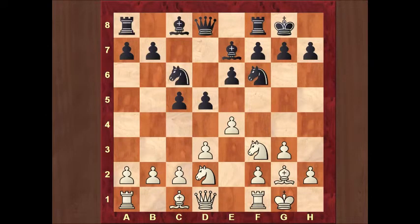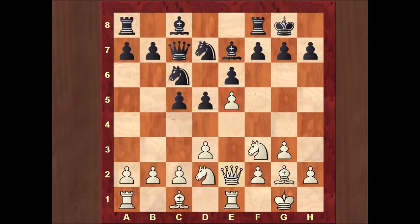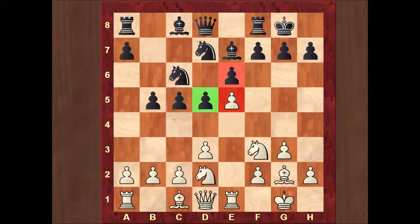Fisher prefers the move rook e1 here. E5 is also possible, but probably after knight d7, rook e1 is needed to protect the e5 pawn. Queen c7 would attack the e5 pawn, and Fisher doesn't want to place his queen on e2, so he is preparing the move e5 with rook e1. After b5, e5, the center is closed. Both sides now have their own plans.